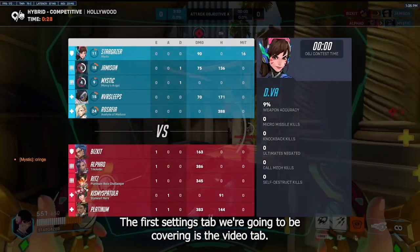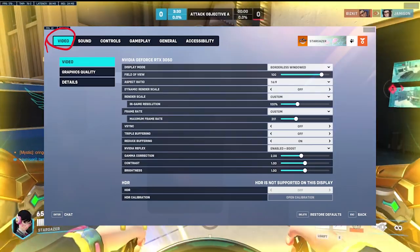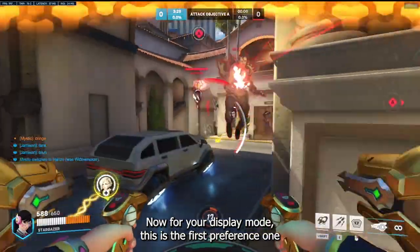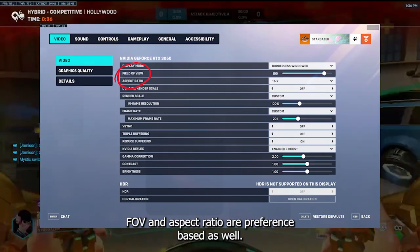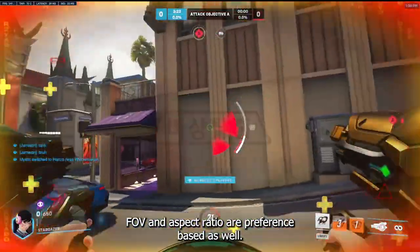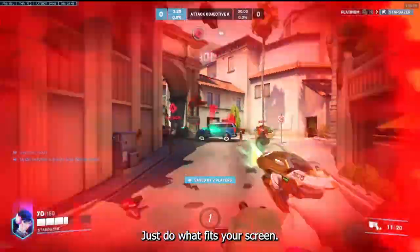The first settings tab we're going to be covering is the video tab. For your display mode, this is the first preference one — I play with borderless windows but it's your choice. FOV and aspect ratio are preference based as well, so just do what fits your screen.